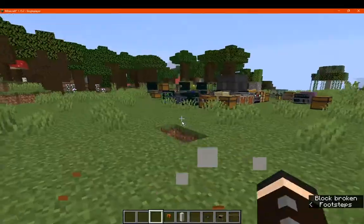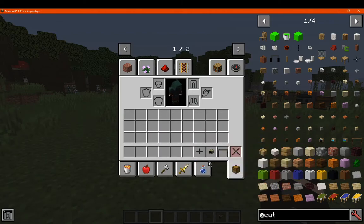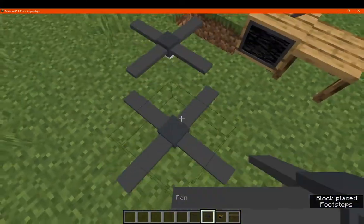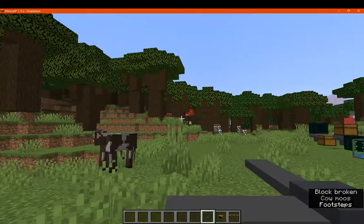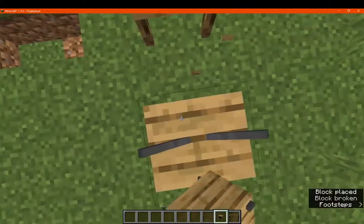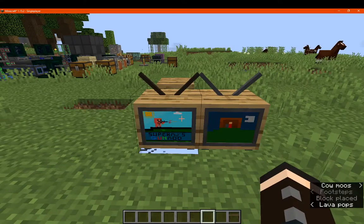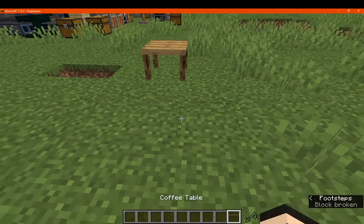I've pretty much just covered the same blocks for different materials — the pole and the stair slab. Then we have the fan, the TV, and the coffee table that I missed for the furniture. You can place the fan horizontally or vertically hanging from something. For the TV, I'm pretty sure it only faces one direction — and there are obviously three different ones: channel 3, channel 4, and channel 5. And then we have the coffee table.